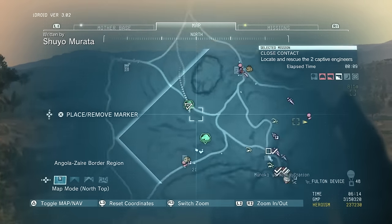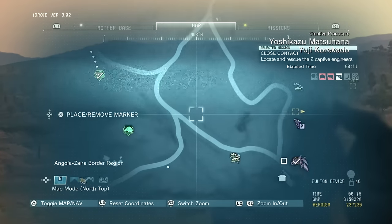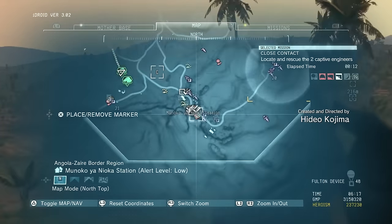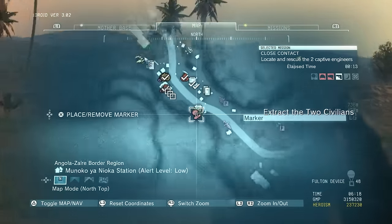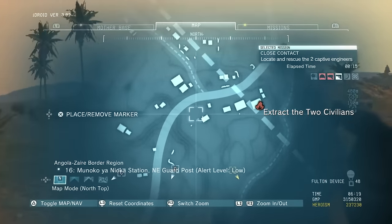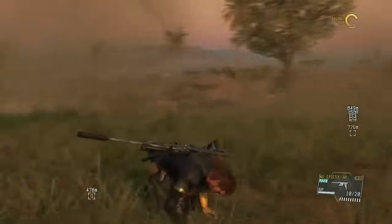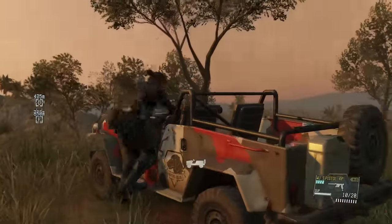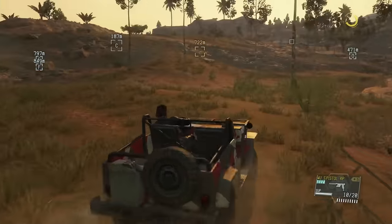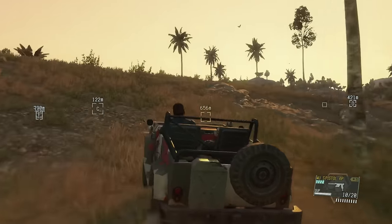The first one we're going to get is the Eagle, which is flying around in this area. I'm going to place a marker, and we also have to get the African peach. Over here are going to be two of the four mineral containers we have to extract. We're using a Jeep to help get around this area because we're using D-Dog, and there is a little bit of driving in this mission.